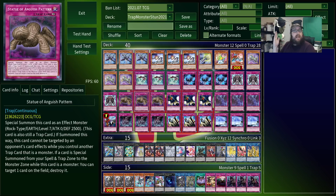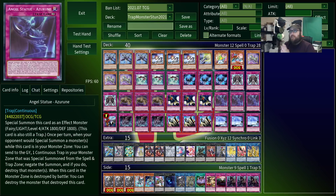The other major player in this deck, and the newest addition to the trap monster subtype, is Angel Statue Azarune. This summons itself as a level 4 monster with 1,800 attack, 1,800 defense, and the following effects. Once per turn, when your opponent would special summon monsters, you can send one trap monster you control to the graveyard to negate the summon and destroy that card. Also, if this card is destroyed by battle, you destroy the monster who did the battling.